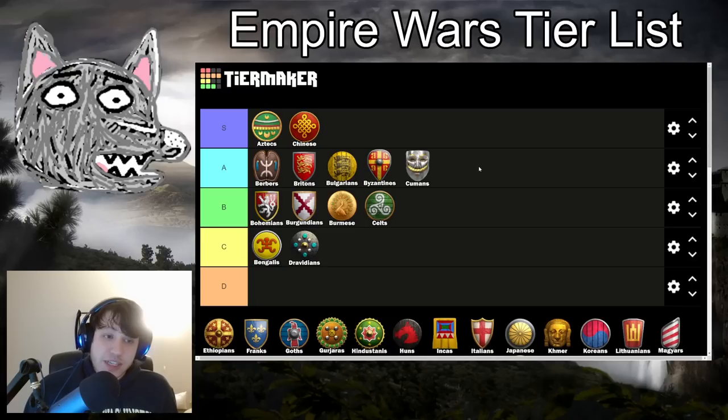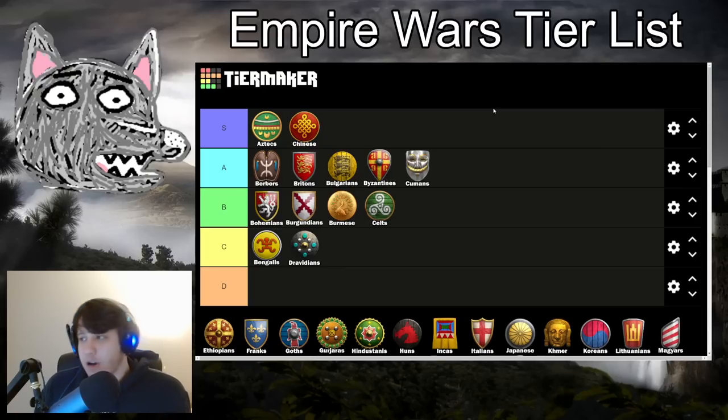Dravidians are going into C tier. You do start with 200 extra wood, and I was thinking of bumping them to B tier, but missing that mobility component due to not having knights and having terrible cavalry in general makes you so painfully slow. Going for elephant archers could be really good at pushing a certain area, and you have strong infantry, skirmishers, and archers. But humans do the aggressive timing thing as well and also have super good mobility options — so it's kind of like, why not just play Hindustanis?